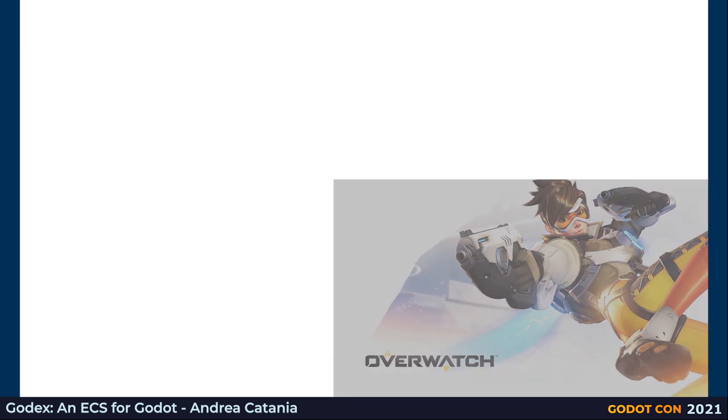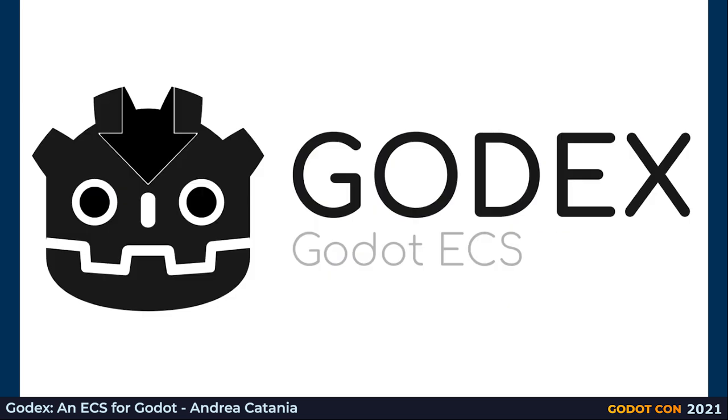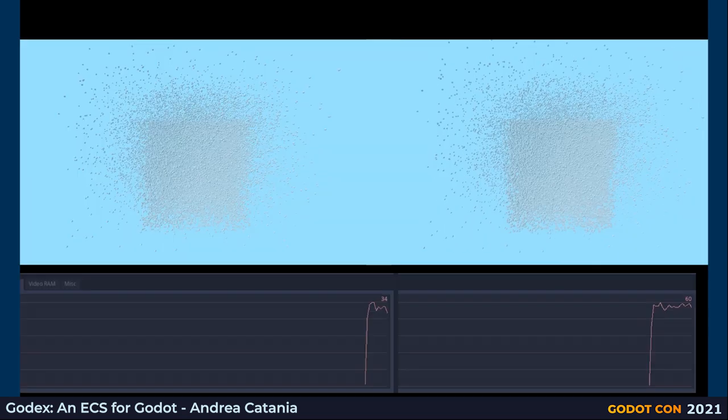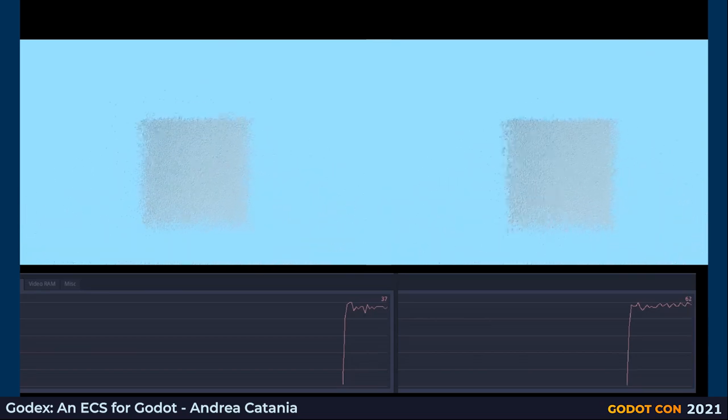I am developing an ECS module for Godot, with the aim to implement it as deeply as I need, so as not to make it second to any engine already designed with ECS in mind. The module is called Godex. My testing scene is composed of two types of elements: debris that runs around the center, and random teleport nodes that teleport to a new random place each frame. There is a spawner that spawns either Godot scenes or Godex entities. Left side: Godot is running around 40 frames per second with 10,000 nodes, while Godex is running at 60 frames per second — 1.5 times faster.